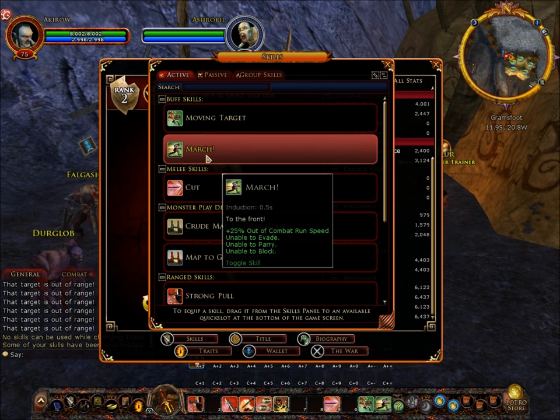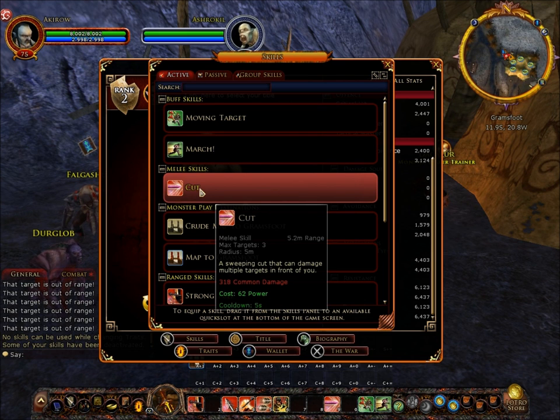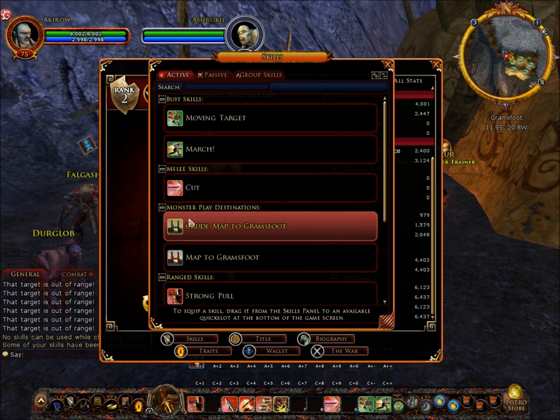There's also March, which increases your speed out of combat by 25%, but you're unable to evade, parry, or block. He does have one melee skill called Cut, which is a sweeping cut that can hit up to five targets at a radius of five meters in front of you. It deals damage to multiple targets, with common damage of approximately 380, costs 62 power, and has a cooldown of five seconds.